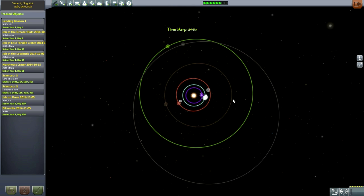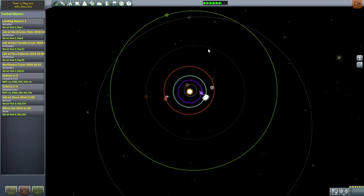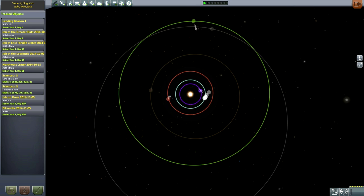We're approaching Ilu first, it looks like — 101 degrees. That's about right, maybe a little bit less than 101 degrees. And we also have a Joule situation at the same time, also about 96 degrees.